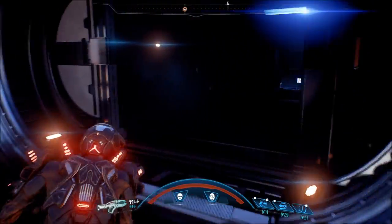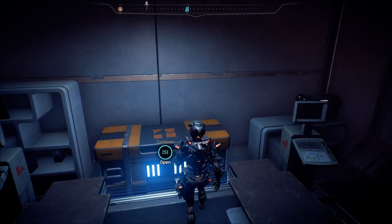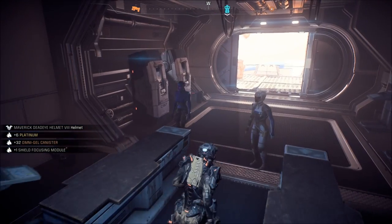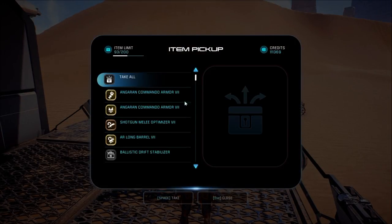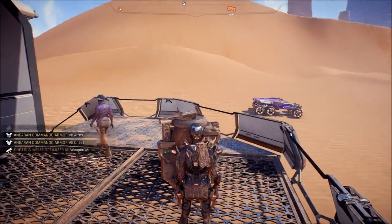Heads up! Look at all that stuff. Six Platinum. Maverick Dei Helmet 8. Other stuff. Oh my god, look at all this — they're like throwing everything at us. In Garin Commando Armor — they gave us the arms and the chest, of seven. Shotgun melee optimizer seven. Assault rifle, long barrel, seven. And other meaningless stuff.